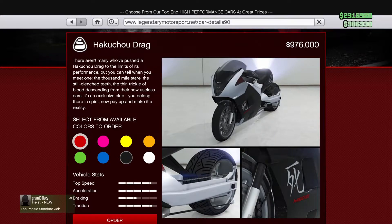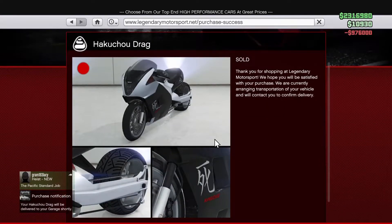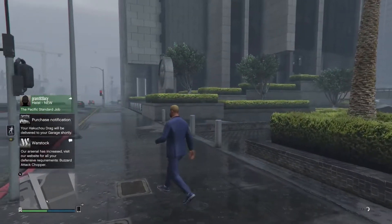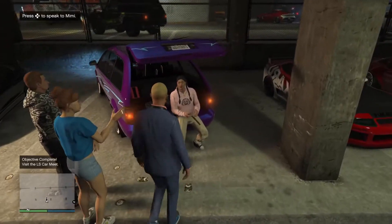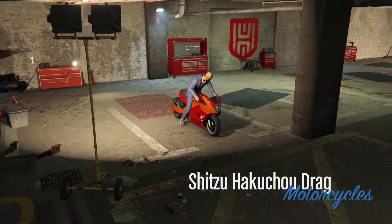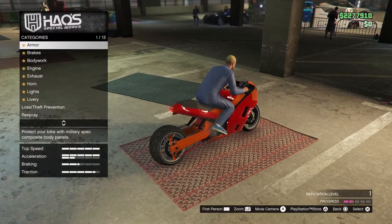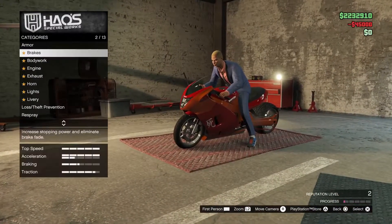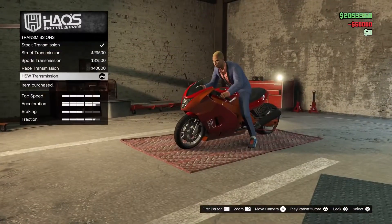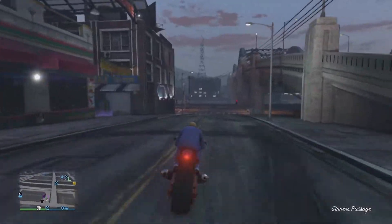After that, you want to buy a vehicle that can have the HSW upgrade. I really recommend the Acutio Drag because it's a really flexible vehicle you can use for the time trials. You also want to make sure you have the Car Meet membership, so go ahead and buy the membership once you are inside. You can bring your Acutio Drag and upgrade it with the HSW upgrade, applying all of the maximum upgrades as you can see in the footage.